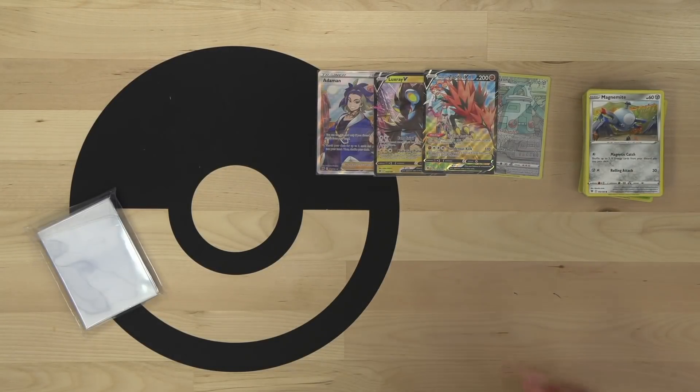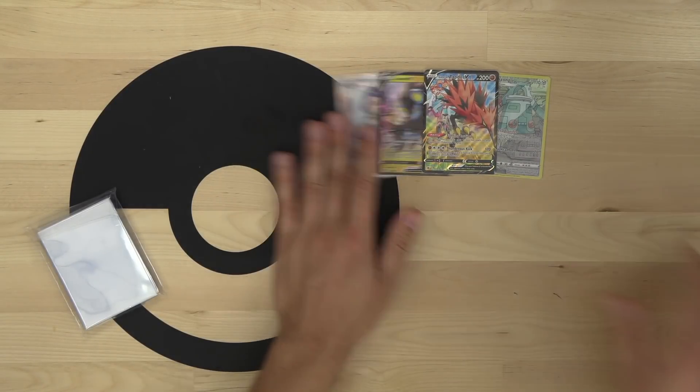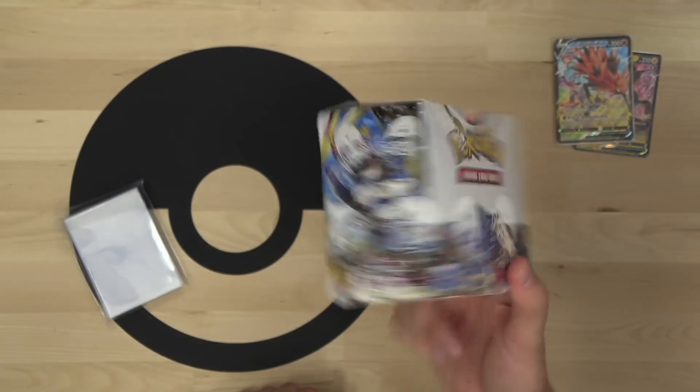The last pack of the elite trainer box has the new Kricketune with its Swelling Tune ability, which increases the HP of your grass Pokemon in play by 40, and Hisuian Basculegion with its Grudge Dive attack - if any of your Pokemon were knocked out, it does 30 plus 90 so 120 damage, and the defending Pokemon is confused. That was an absolutely bananas elite trainer box.